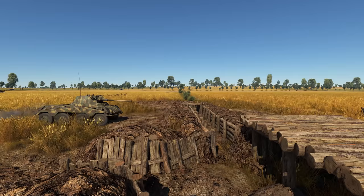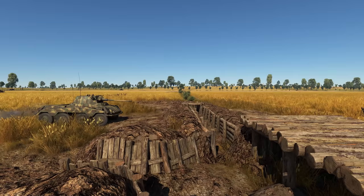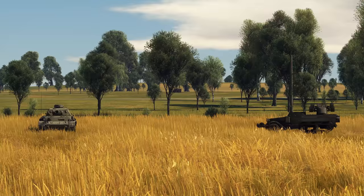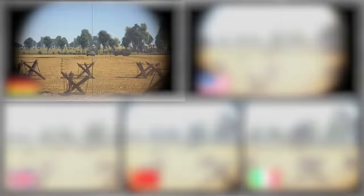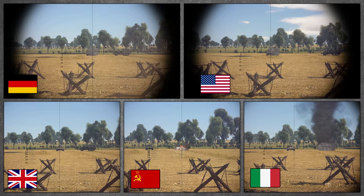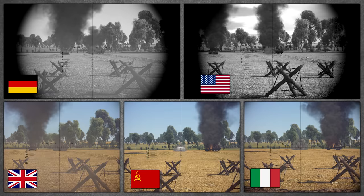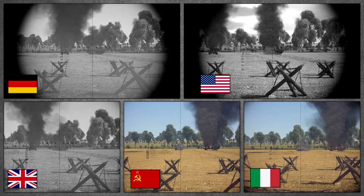Next trial: the shooting range. Every contestant needs to shoot two targets — one light armored and another a bit sturdier. Great piercing and reload rates provide for German leadership this time, and they weren't even using the premium version of the Puma. Behind it are the British and the Americans, and their sharpshooting is remarkable. As for the Soviets and the Italian machines, they couldn't even pierce the armored target.